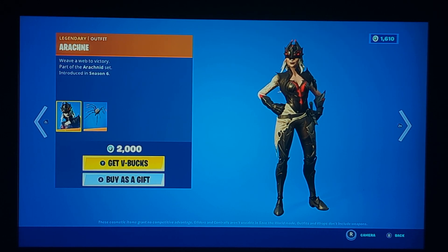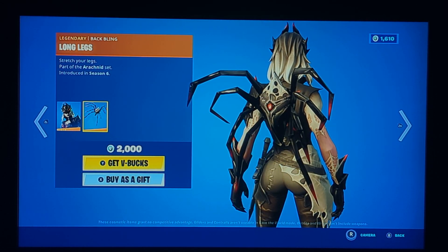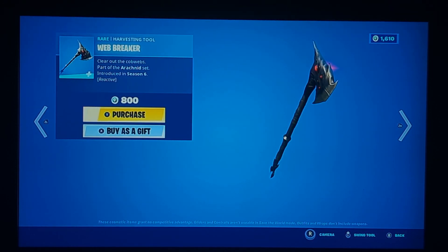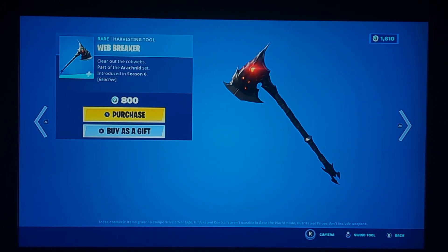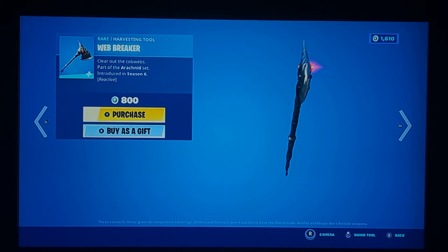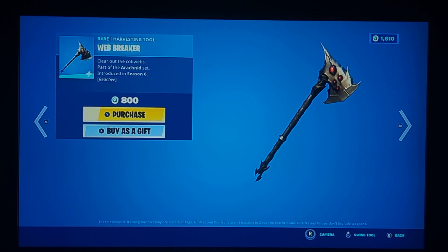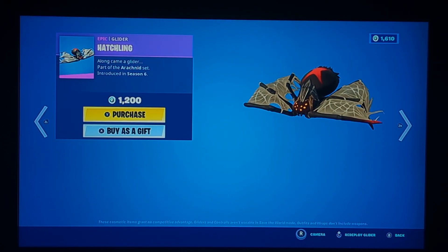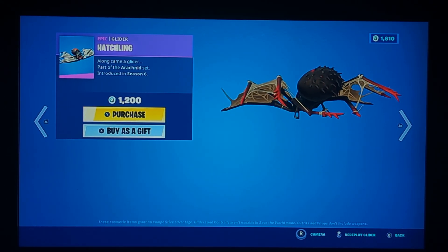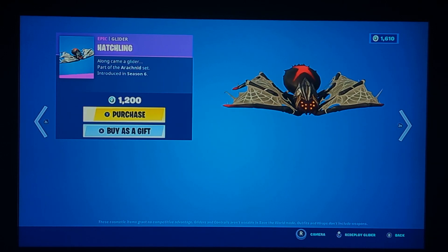Arcane is back — hasn't come back in a long while. Pretty good I would say. The back bling makes a little more sense but the skin itself looks pretty good. Their pickaxe is the Wet Breaker. The sad thing is that it does not have a splash, but it has a weird red eye — that might be a glitch, I'm not sure, but still pretty good. Their glider is the Hatchling. Not too bad — it's kind of like a rideable spider from those movies.